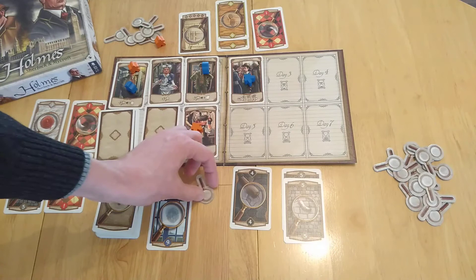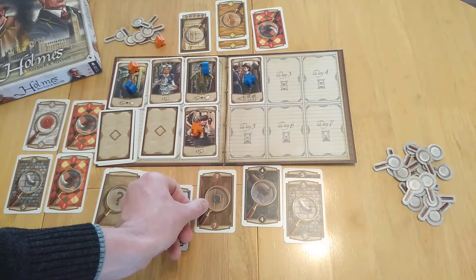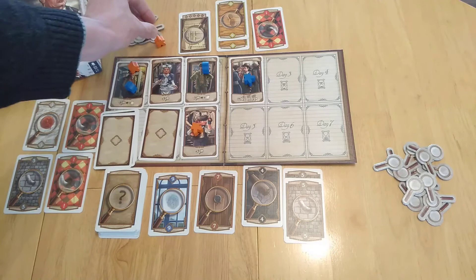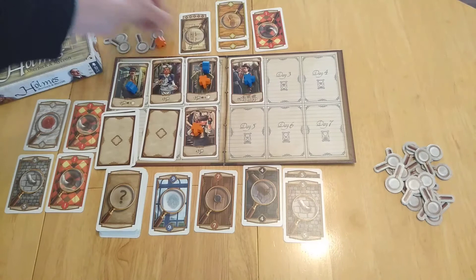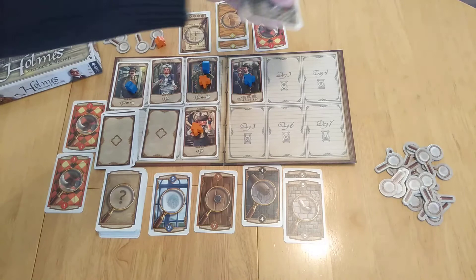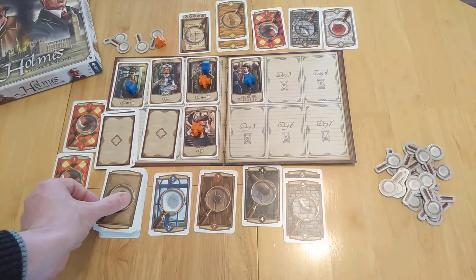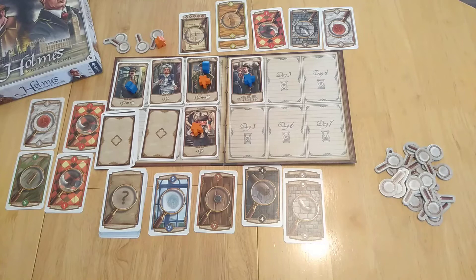One player goes and spends one token, draws one card face down — that's their action. The other player, now that the space is free, pays three tokens and takes two cards. They take cards of the type where all you need is three to earn three points plus an additional three-point bonus — because you haven't stopped someone else from scoring. The taken cards get replaced.